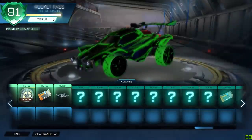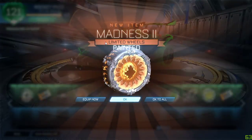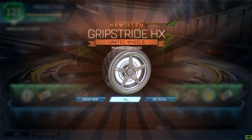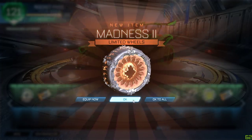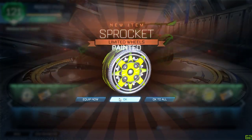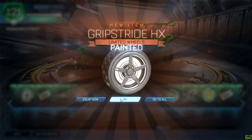Holy crap, we're almost at 200 people watching! Let's buy some more tiers. Painted Madness. Painted certified Sky Blue Prismatics — those are sick. Grip Stride HX painted certified — I think that's Cobalt, maybe. It looks maybe Orange or Burnt Sienna but I couldn't tell. Purple Sprockets. That's Forest Green, I can definitely tell that. Future Shock painted. Sprocket okay. Psionics Super Magnabolt painted certified — all I want is that Special Edition!